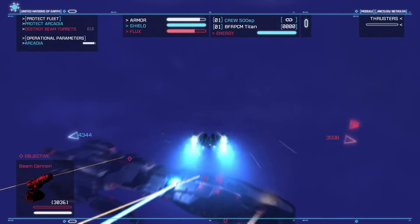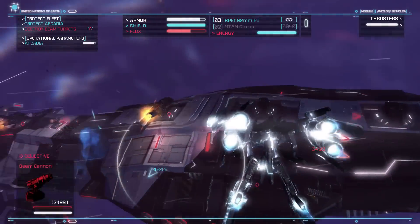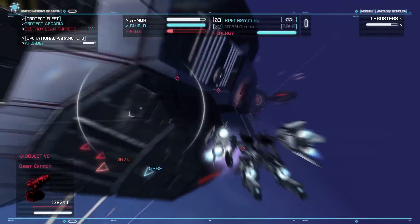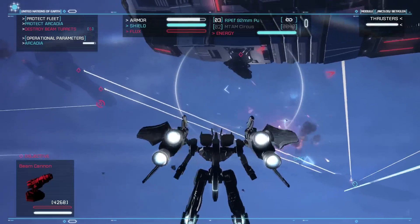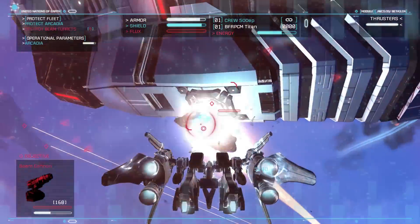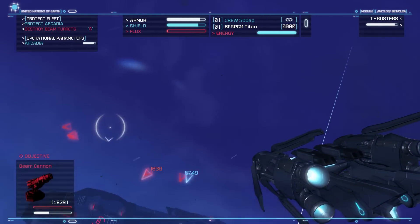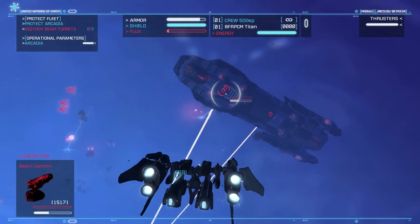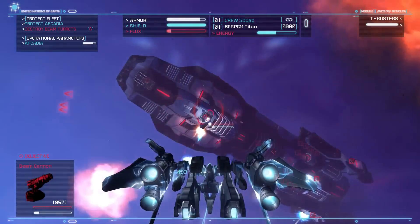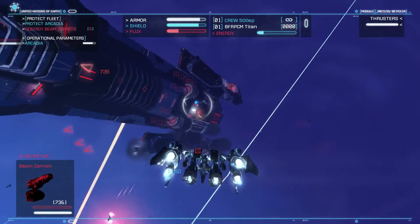Let's focus on these things. I wanna shoot this thing. There's all the freaking beam turrets. There's one — shoot it, shoot it in the face. And dodge, lest I crash and damage myself. I've still got no missiles, which is a bit of a pain. Let's just focus on the turrets for the moment, because that's what I was told to do. So we've got a turret around here, clearly.